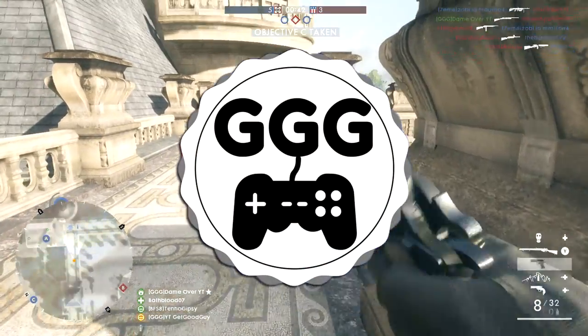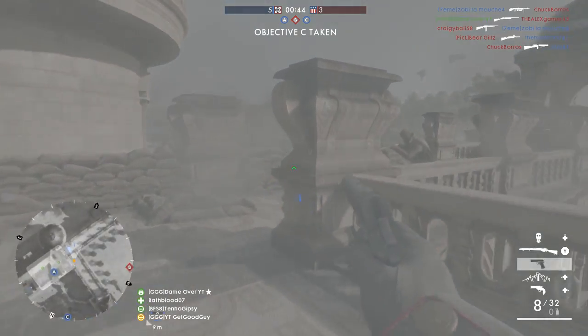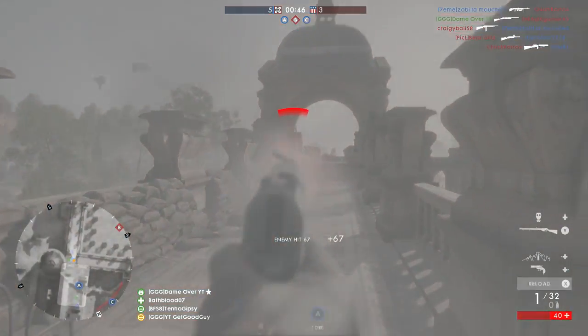Ladies and gentlemen, welcome to the video. Today I'm going to have a little talk to you about the Ninja Vanish Gadget — that being the Smoke Grenade.